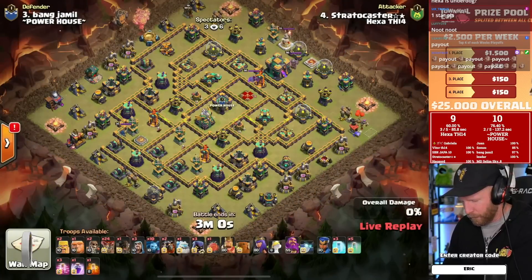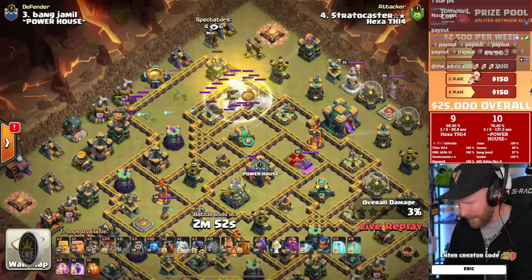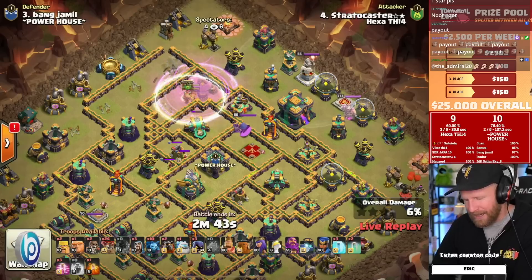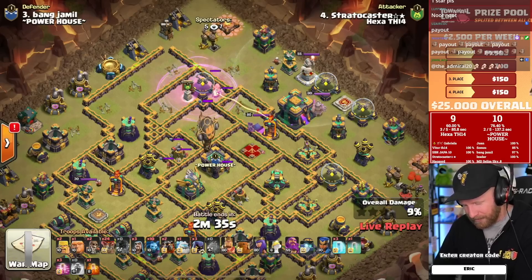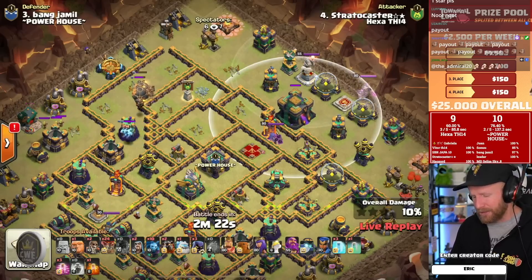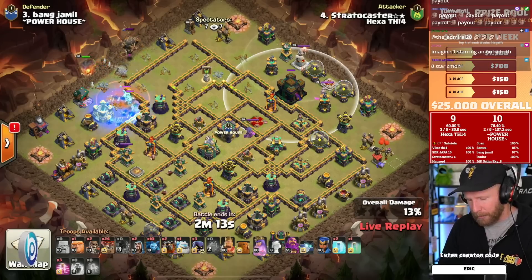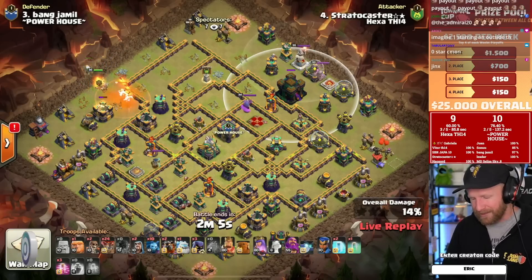Strato Caster strikes for Hexa's fourth attack — sending a bunch of rocket blues to clear black mines as a blimp sails in. This is interesting: in the last war in the semifinals for Powerhouse, they did an attack almost identical to this one, from the opposite side, and it ended up as a one-star. He does get the CC pull. The last time they tried it they went out to the town hall with the blizzard instead of dropping out to get the scatter shot. This feels a little bit safer — a lower, smaller investment than that tactic.